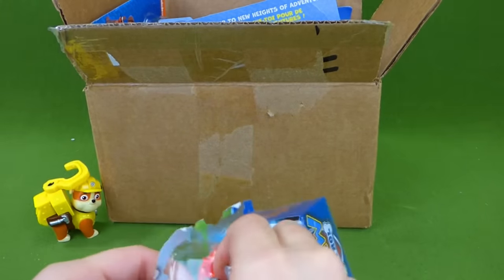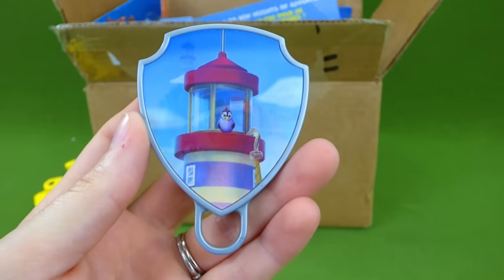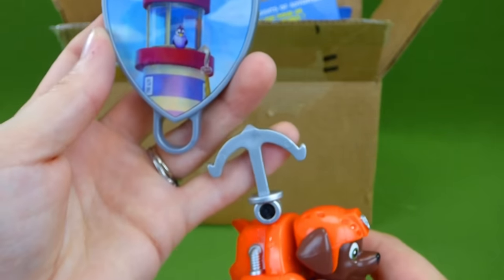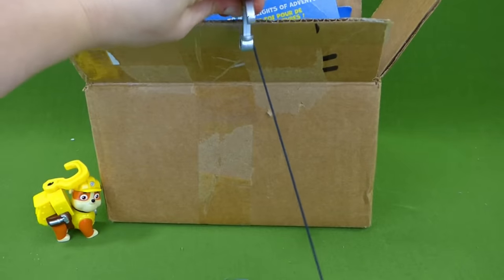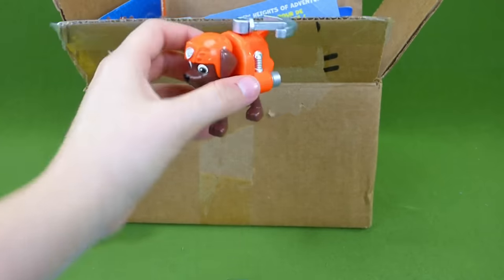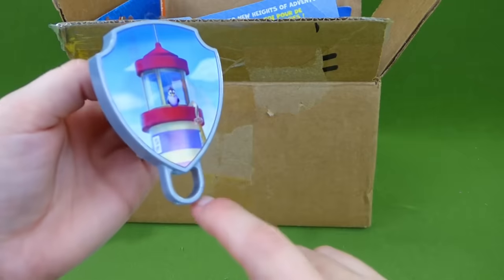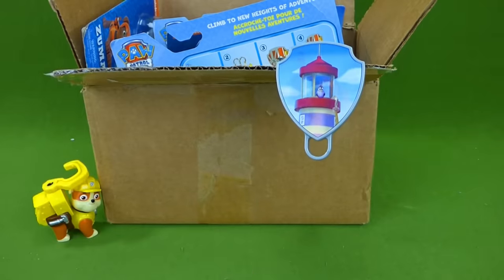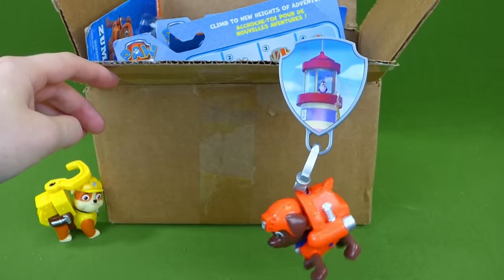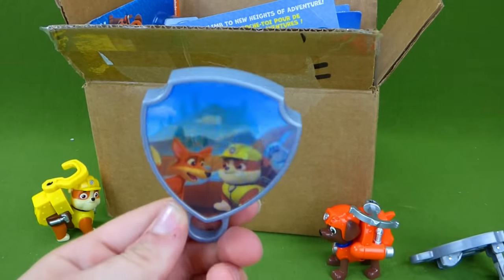Look at Zuma's cool hook — it's like an anchor! Let's get him out of the box. Each pup has a special badge showing their mission. Zuma needs to save the little penguin from the top of the lighthouse — he has to use his new hook to get to the top. Hook it up — all the way to the top! Way to go Zuma! You can use the badge and hook it on, too.